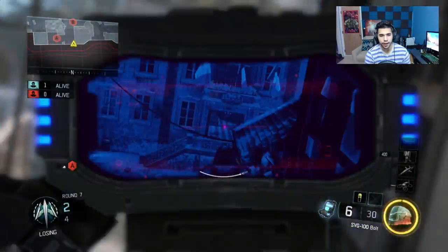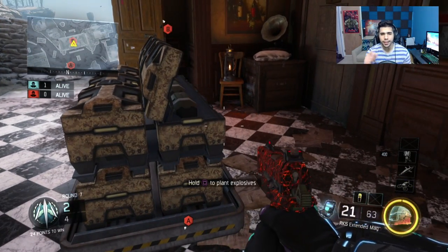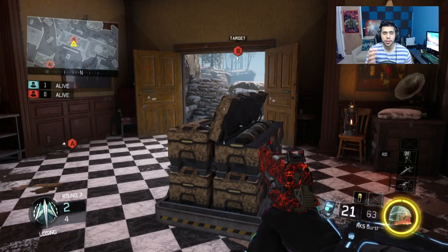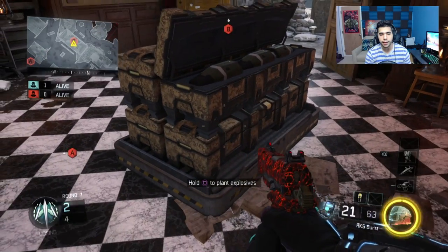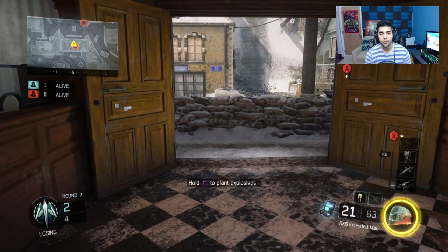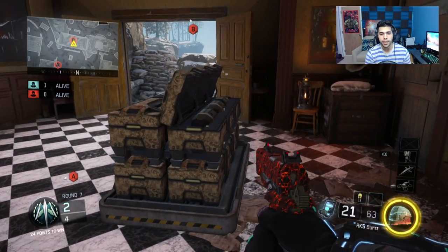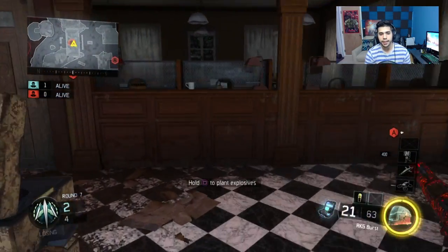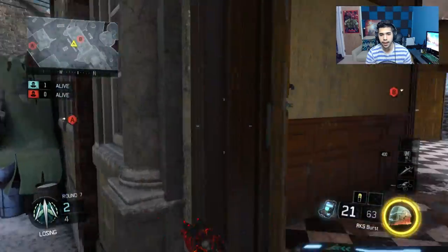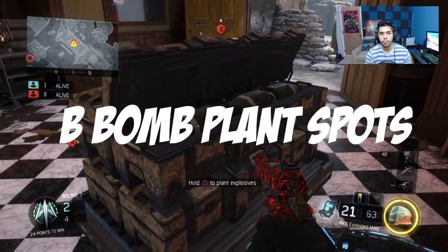Now we're going to talk about bomb plants. Before I get into it, something I want to say that applies to all my SND videos: locate where the bomb is planted as fast as possible because that usually indicates where your opponent is. For example if it's planted right here, this automatically usually indicates the guy is middle or trying to jump up around there. Obviously he can make a smart play and wrap all the way around to catch you off guard, but by that time you could have usually peeked out, seen nothing, and defused right away. That's usually how you want to think.